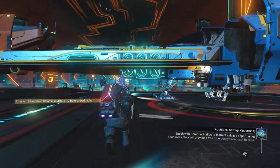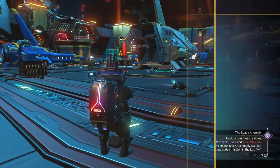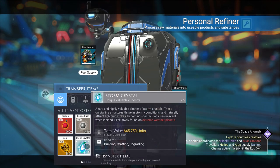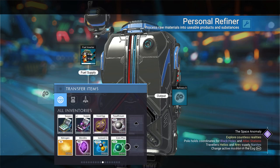So let's get into today's video. You can see these are all of the items that I've got in my exosuit. Before we start any glitching, we need to jump in and out of our spaceship — that creates an autosave.